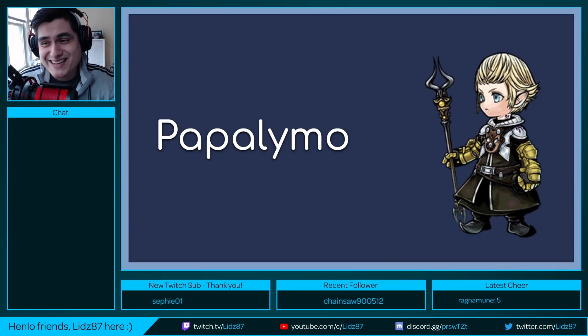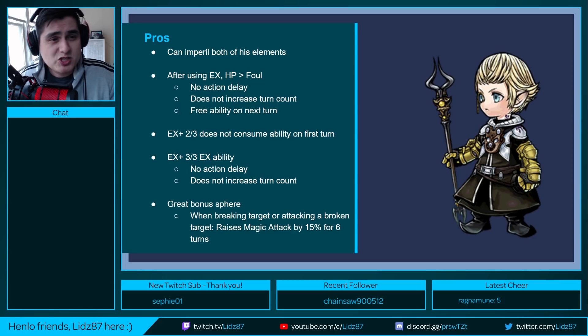The second character we're going to talk about is Papalimo. Pros — he's got quite a bit of them. Looking at his kit, it's really impressive. The main thing about Papalimo is he can imperil both of his elements: with Astro Fire he imperils Fire, and with Umbral Ice he imperils Ice. It's plain and simple.